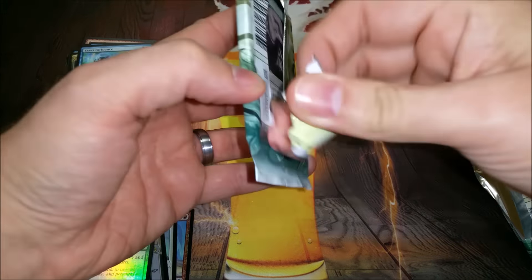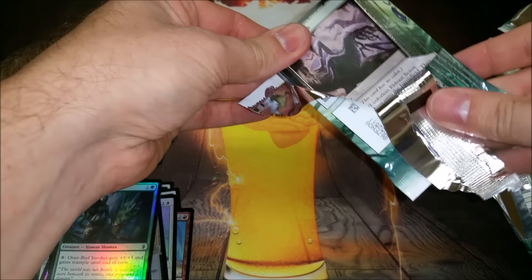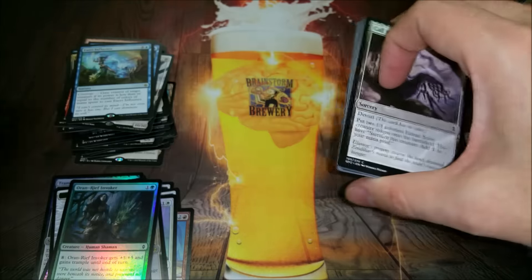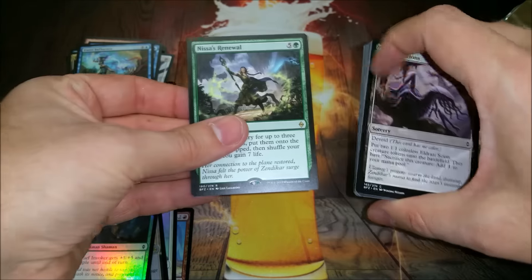Exert Influence — that would be the opposite of crazy. You're crazy if you run that over something like Mind Control or Control Magic. I'm talking about in cube or EDH, not standard. And the last one is Nissa's Renewal.